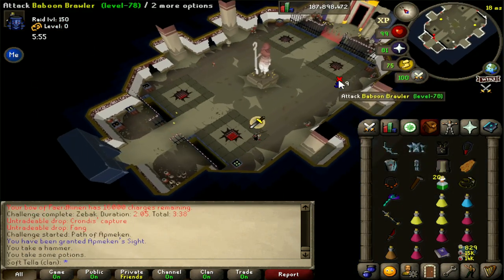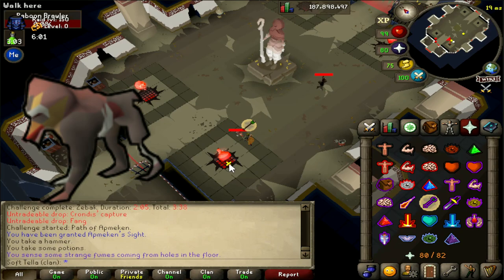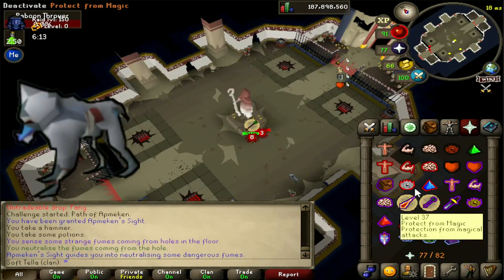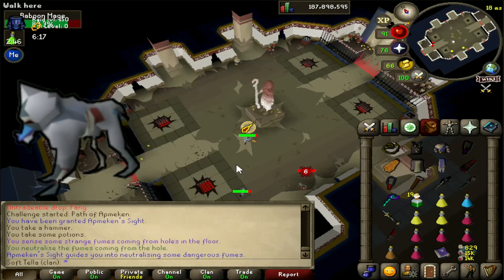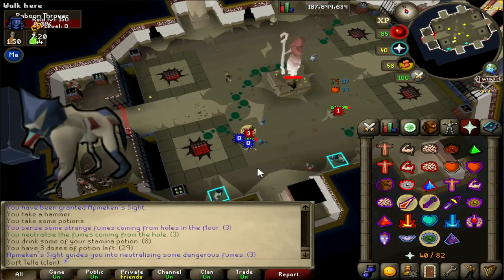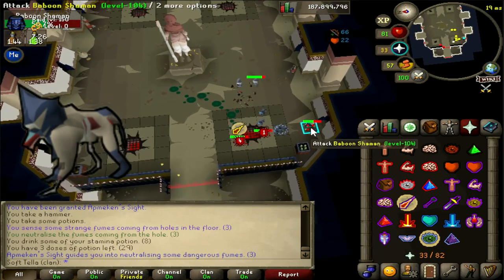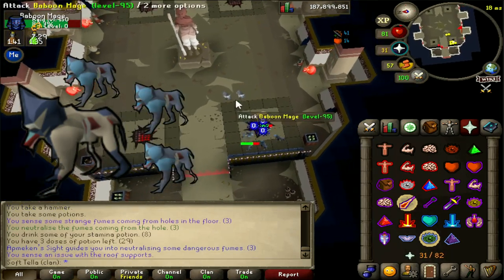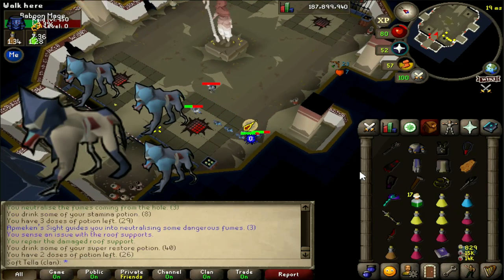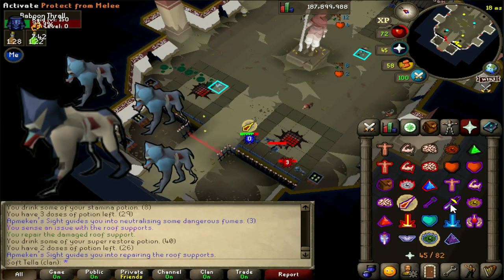Now, onto the monsters you'll find in this room. There are three monkeys for each attack style: the baboon brawler, which uses melee and is weak to magic; the baboon thrower, which uses range and is weak to melee; and the baboon mage, which uses magic and is weak to ranged. There are also three special baboons. The baboon shaman uses magic and is weak to ranged, but it also cycles between a magic attack and summoning baboon thralls. The baboon thralls are weak melee baboons with lower health, and shamans can summon these infinitely until the shaman dies - so deal with baboon shamans very quickly.